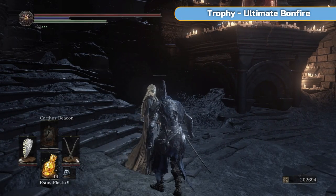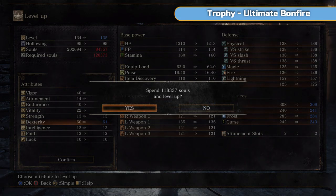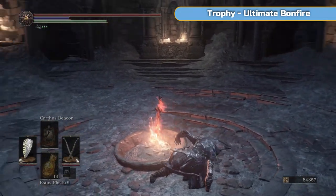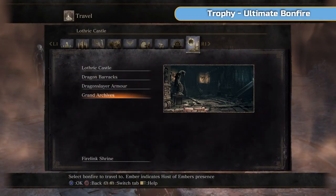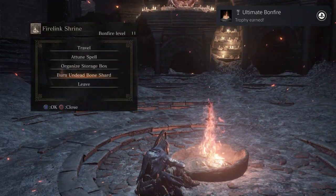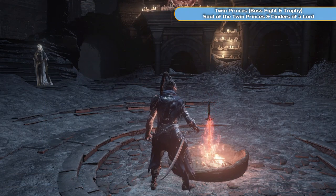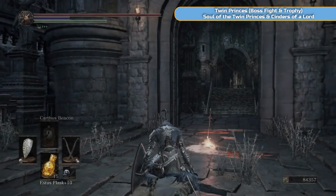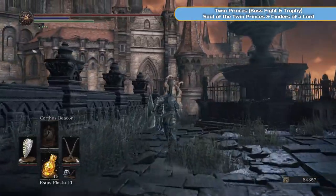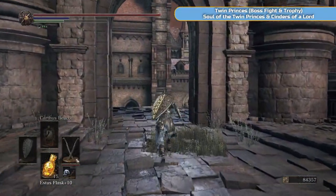Get Ultimate Bonfire for doing the last Undead Bone Shard. So that's it — the Estus is fully upgraded, we've got 15 uses and it's plus 10 now. Then straight to the boss fight. I warped to the Dragonslayer Armor bonfire this time and we'll go and use that new shortcut we just opened up. Now if you feel like you're up to the task, try soloing this boss fight — it's really good. Obviously you don't have to. Orbeck is going to be there summonable if you want to use him.